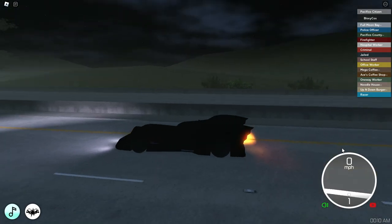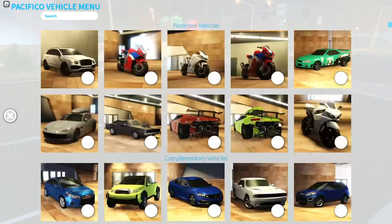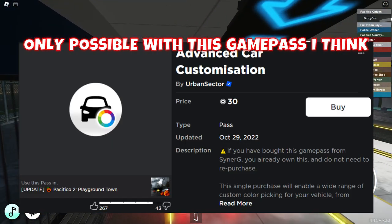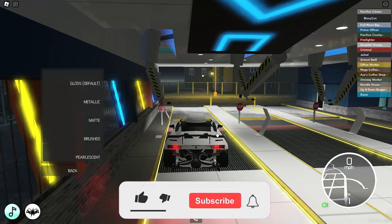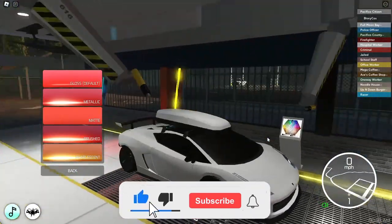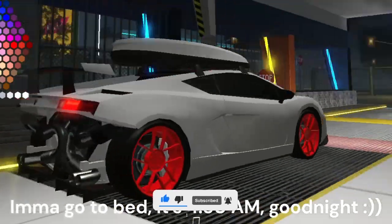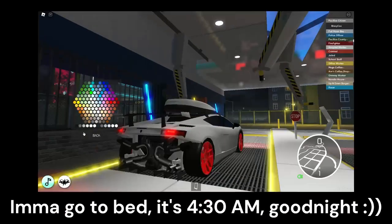Now I want to try one more thing, and that is the new rim coloring. I'll just take a random car — let's go with the Gallardo. You can change the tires, and there's a paint type option — you can even make it matte! And there's a wheel color option as well. Let's not make them red, that's disgusting. Let's try something more interesting.